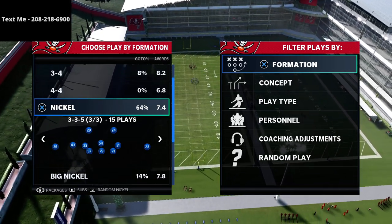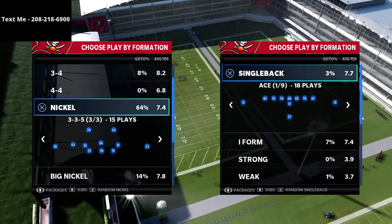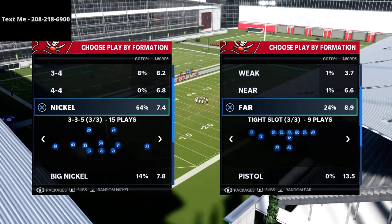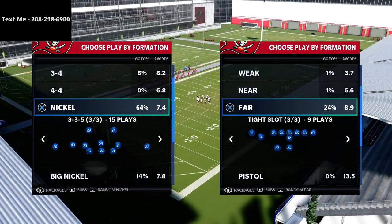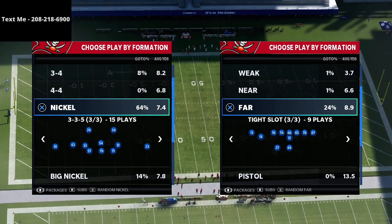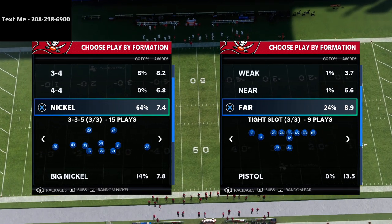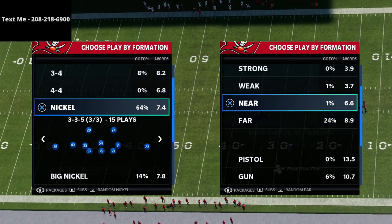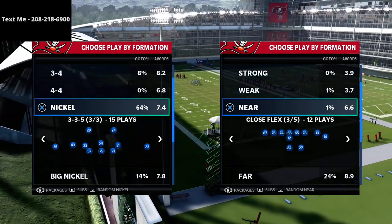I'm in the West Coast playbook and if you want my full West Coast offensive scheme, sign up for my text message membership — it's completely free. Just text the word 'madden' to 208-218-6900. We also have a two-hour scheme breakdown on the Far Tight Slot covering the Near Close Flex, so you can combine these two-back sets together to make a very good scheme.